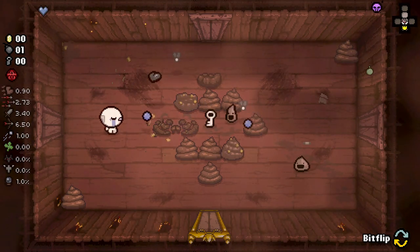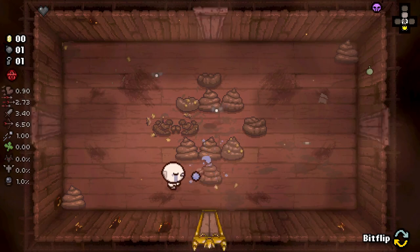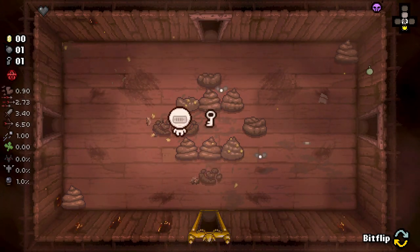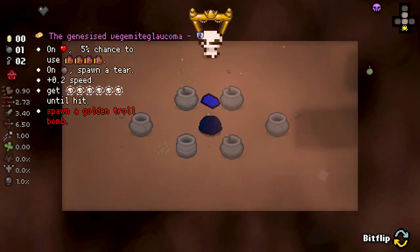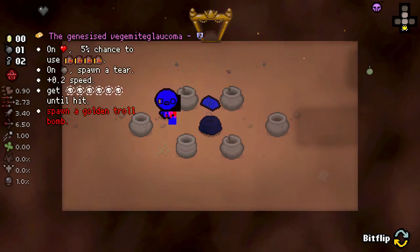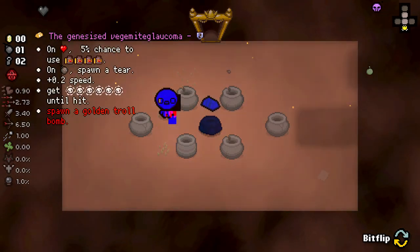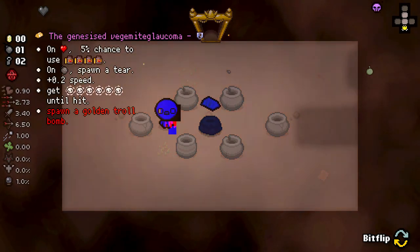There's a lot of different stuff you can do with this guy. We've also started with an Apple of Sodom, which is why we can't gain health. So we can bit flip here - on HP, 5% chance to use Vegemite a ton of times. On bomb spawn a tier, extra speed, gain glaucoma until hit, spawns a golden troll bomb.